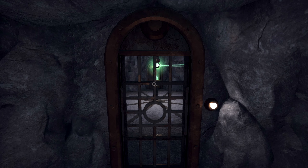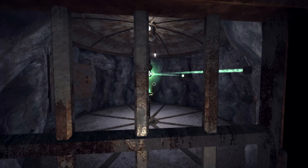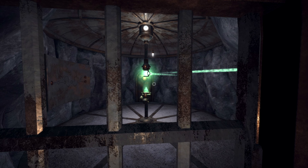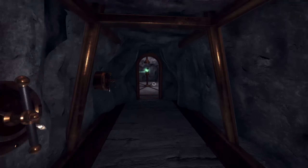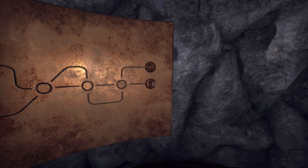All right, we're back in Quern Underground, second half of the game — second section, chapter, act of the game. We're trying to do some laser ricocheting, and I do understand how this works now, finally. At this point I need to just redo everything and get to B instead.